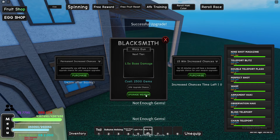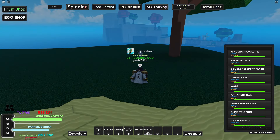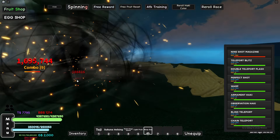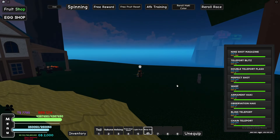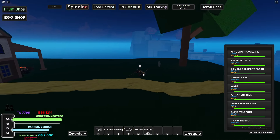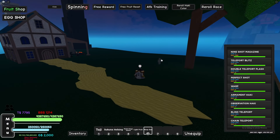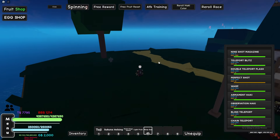It's at level 1.5 and I don't have enough gems to upgrade to the next one. Let's do the showcase — we have the Nine Shop Magazine which looks dope. It reminds me of the Dragon Claw fighting style. The teleport move is going to teleport you to the nearest opponent, then do this red thing — double teleport flash. Now it's a point-and-shoot — perfect shot. Oh my god, that is beautiful!